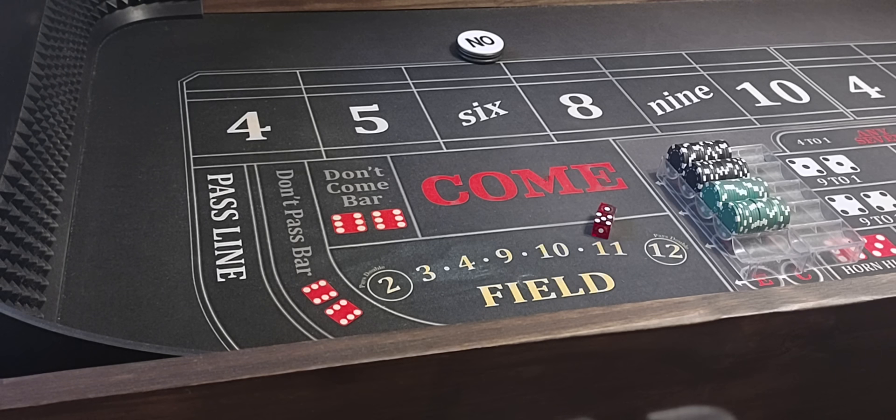Anybody that knows craps knows the game revolves around the law of big numbers. The biggest number in craps is the seven. If you can come up with a strategy that wins on the seven — come out sevens, points hit, and seven outs — you pretty much got it covered. Hard to beat that system. We've got a $5,000 bankroll, playing at the black chip level, but you can play it at any level, all the way down to a $5 or dollar bubble craps. You can adjust your bets to play this at any level.